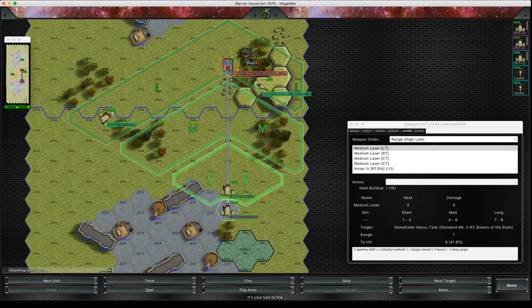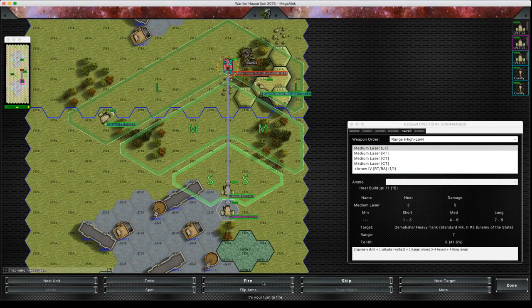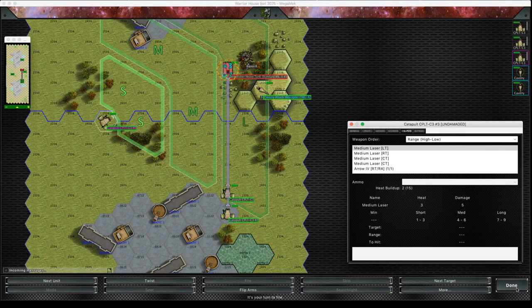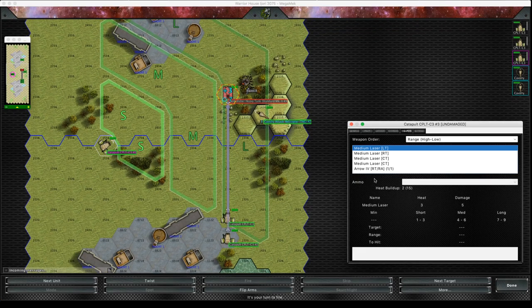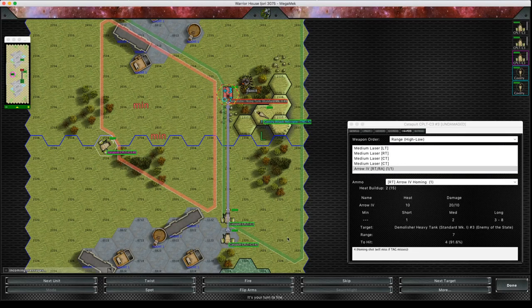This catapult can fire — he's at range seven. If you're shooting non-homing missiles you wouldn't be able to shoot directly at the Demolisher; you'd have to shoot the hex. But for homing missiles we're firing directly at the Demolisher. The target number is again four — it isn't based on any movement. Because it's tagged, they automatically home in, so there are no movement modifiers at all. It only needs a 4+. If it misses it still hits the hex and does the area-effect damage.